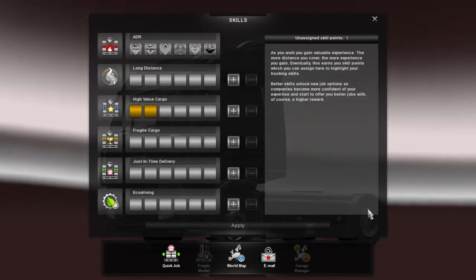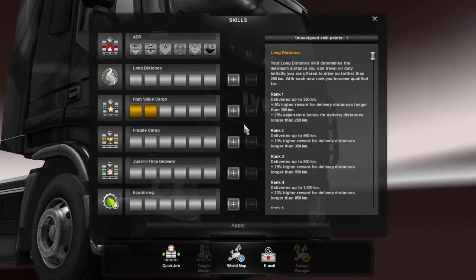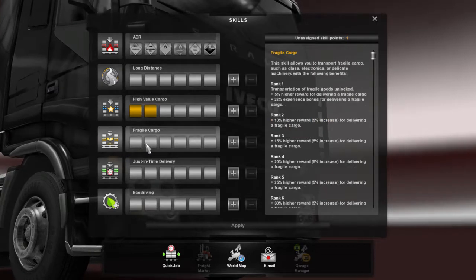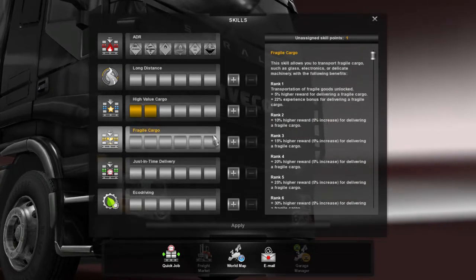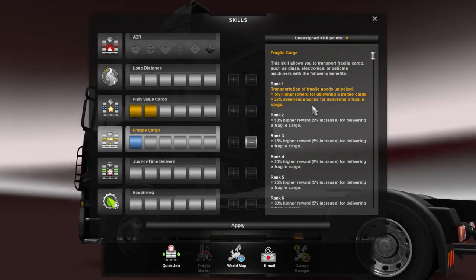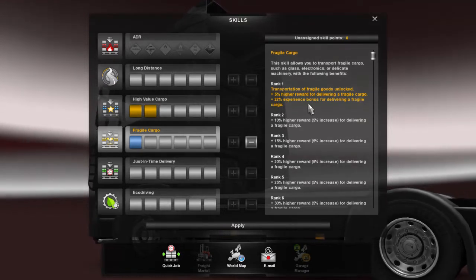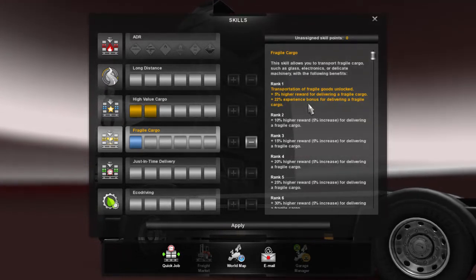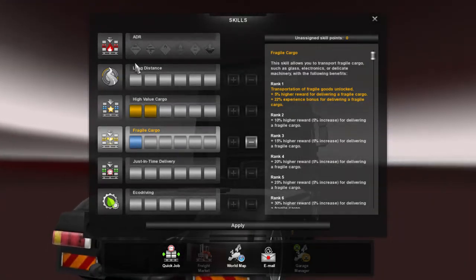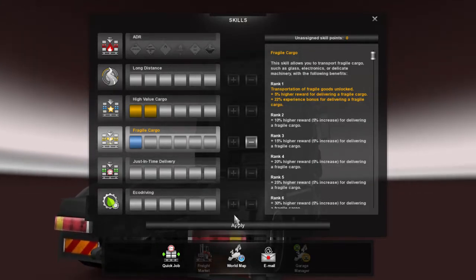All right, what are we gonna use our skill point for? We could do long distance or ADR. Actually, I'm going to do fragile cargo — you get a 5% reward bonus and 22 experience bonus for delivering fragile cargo. We're going to upgrade fragile cargo, and next time I upgrade I'll do another point on ADR. But yeah, fragile cargo to get a little bit of a bonus.